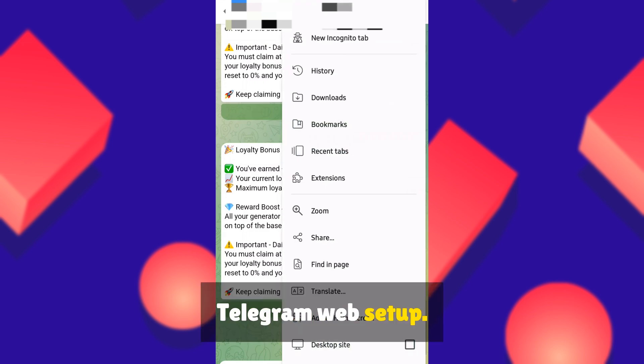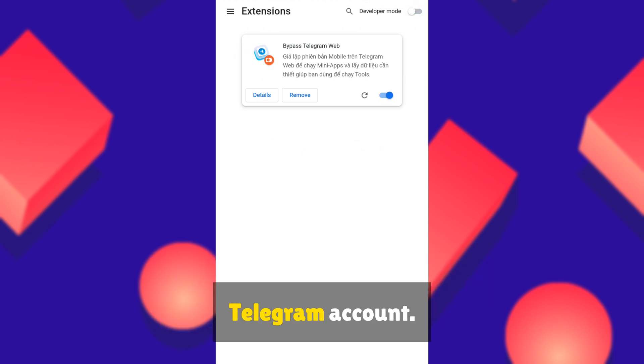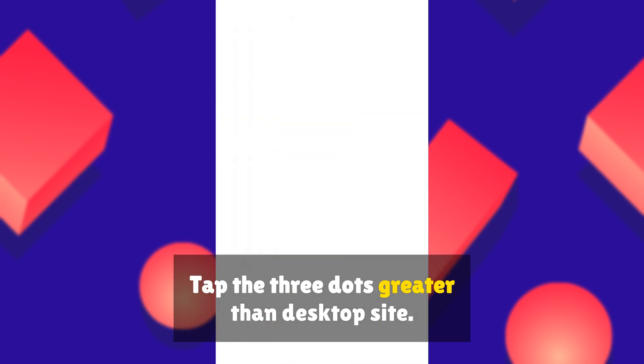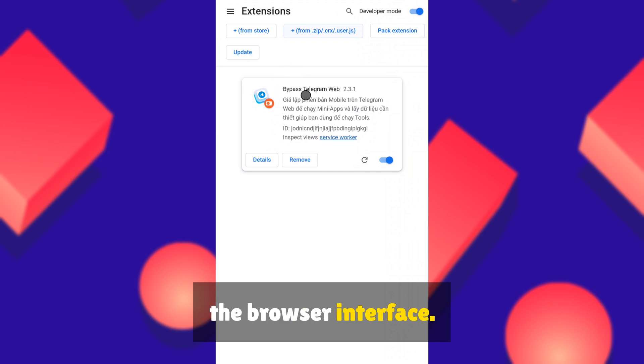Telegram Web Setup: 1. In Kiwi Browser, go to telegram.org and log into your Telegram account. 2. Enable Desktop Mode for full functionality — tap the three dots, then desktop site. 3. Navigate to the Dogecoin bot and open it in the browser interface.